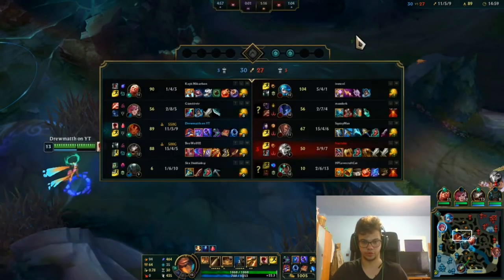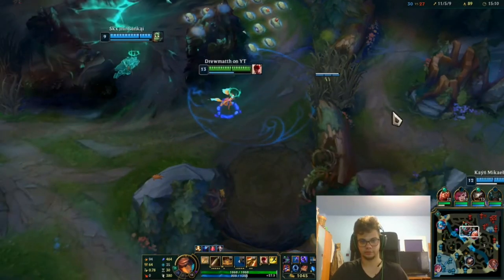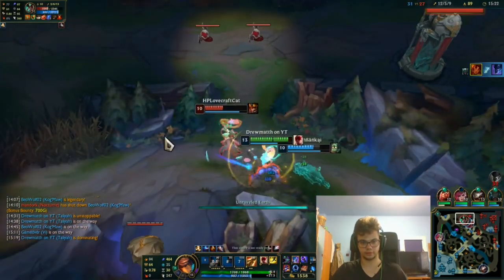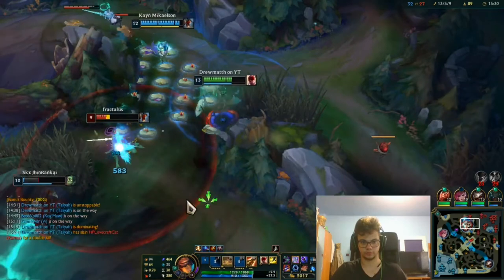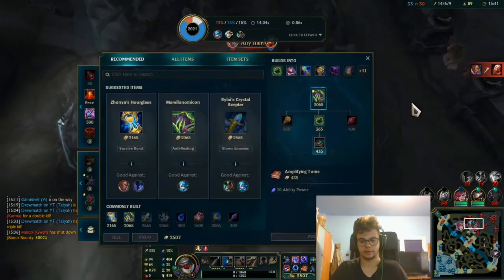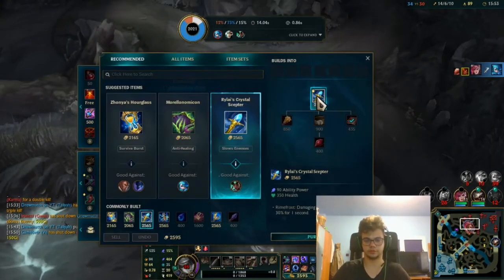I'm actually two levels ahead of Lucian which is quite surprising. I wanna do a combo on someone — push with Lee, kick into my W. This is a guide tank. Okay, triple kill! No, I had the kick but I couldn't cast it because she deals a lot with that. She deals a lot with her ult — she pierced me.